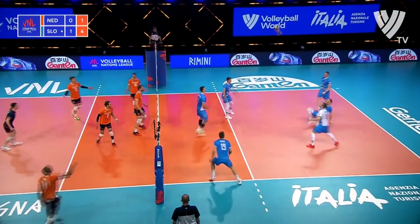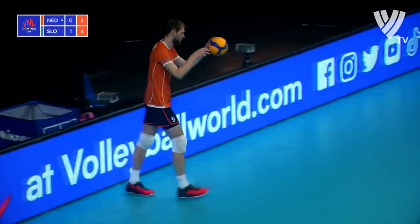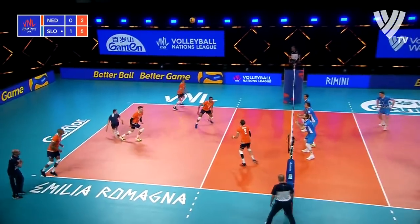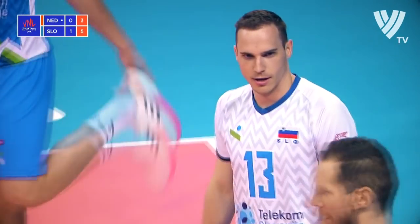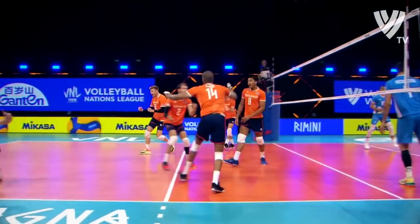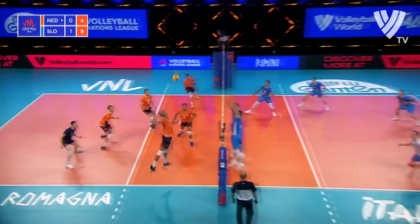Second set — saved above the net, they give it to the go-to player. Double touch. Bump, set, block back and out. That's what you want from your star outside player. Tobine not quite getting the front-court attack right — setter and hitter not working in unison. Here comes Nimir.